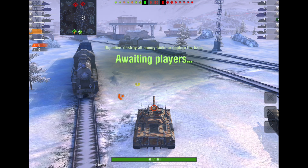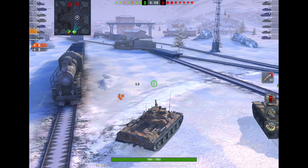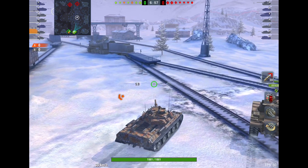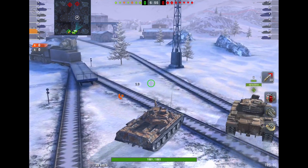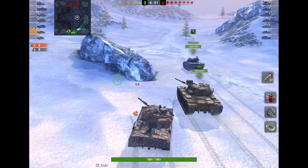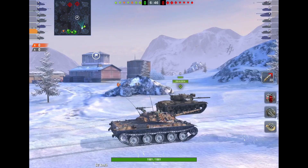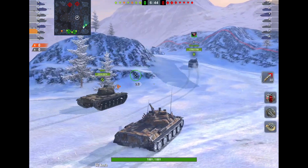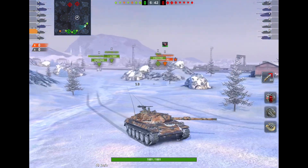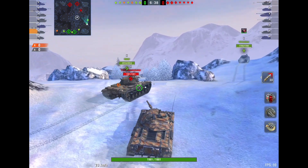Look at the lineups. He has his buddy in the Foch. They have a 183, an IS-7, an M60, a Minotauro. So they've got two great hull-down tanks in the M60. The enemy tanks — we've got a Sheridan as well, so they've got a strong flank side. Unfortunately, none of the heavy tanks are spotting. That's not good news. That is very, very dangerous. So no faith on that side of the map.